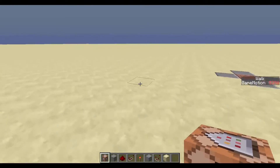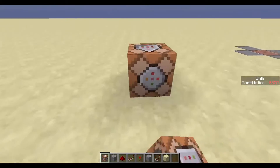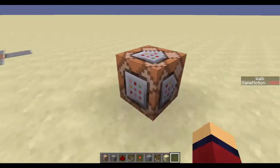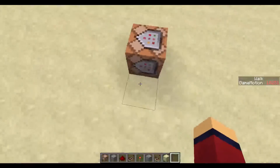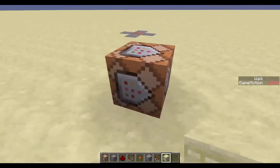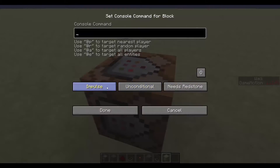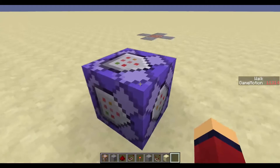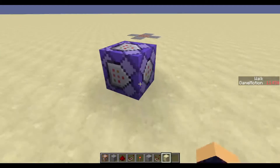Remember, command blocks always need to be in the spawn area. When you place one in 1.9, it looks different from 1.8 command blocks — it has four arrows on each side, plus a square and a circle. The arrows point to where the output will be. When you open it there are new buttons: always active, needs redstone, unconditional, conditional, impulse, chain, and repeat.